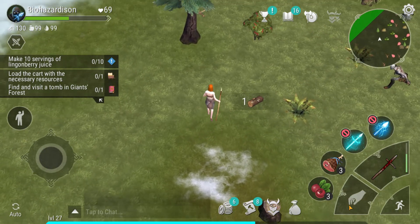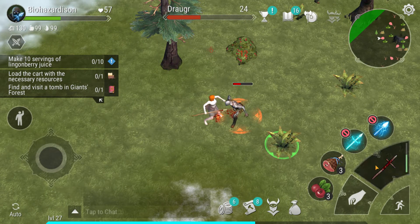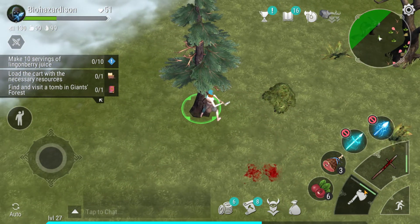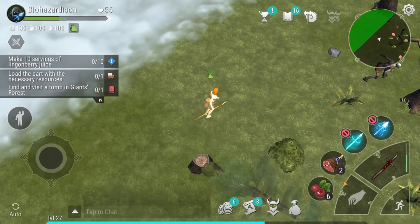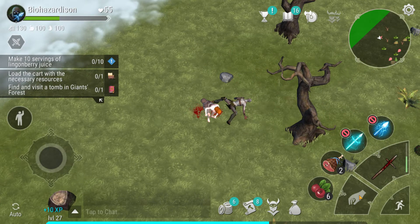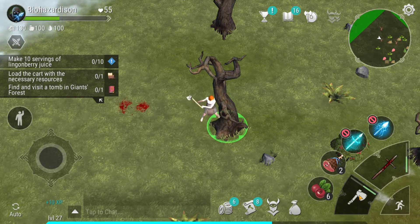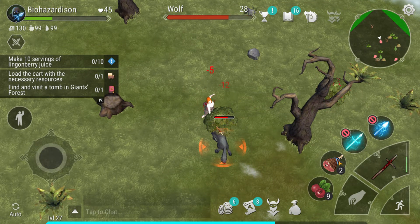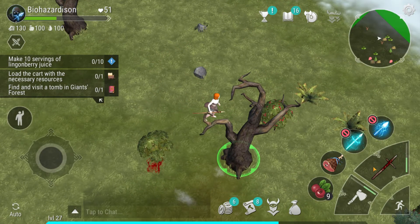I'm pretty sure I have enough wood already — we only needed 50. I should keep the berries because I need them for the current quest. We're not really close to leveling. Sometimes I use the levels as a heal — I'll get really close to almost dying. But this time it looks like we're not going to. We might actually die before we level — that happens.